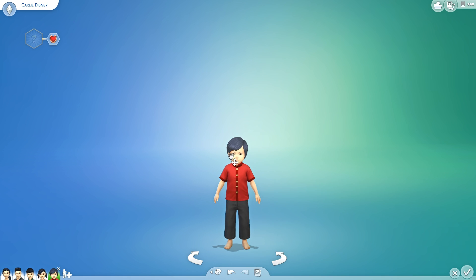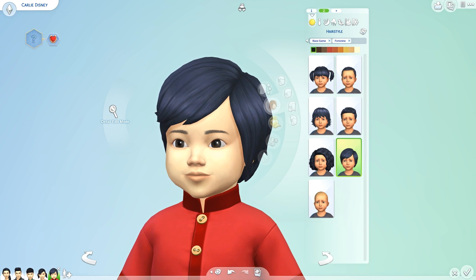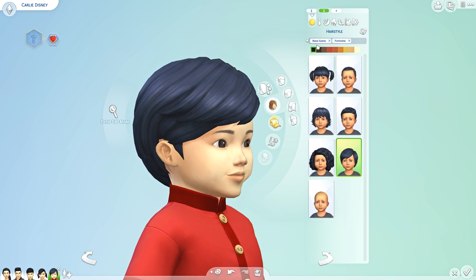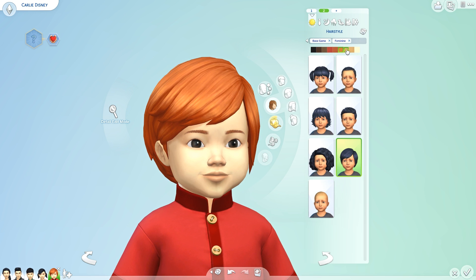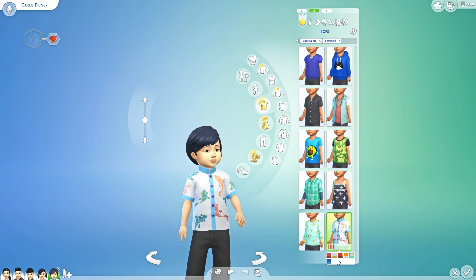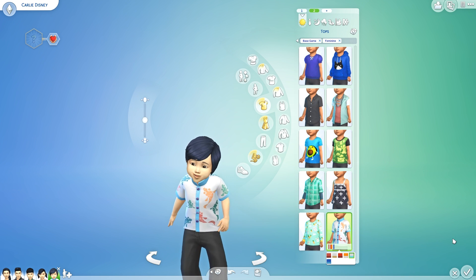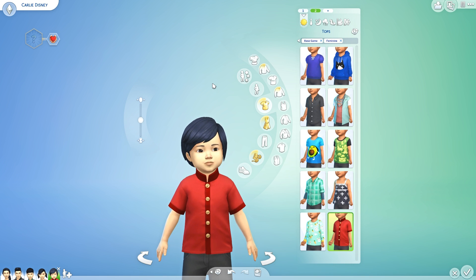We also got about three items for toddlers. The first one is a new hair — I think it is the one, it looks super nice. I definitely like this hair a lot; it's kind of stylish for a toddler. We also got this cute little shirt — it's got koi fish on it, which is so cute! I love it so much. It's also unisex by the way, so both boys and girls can use it as long as they're toddlers.